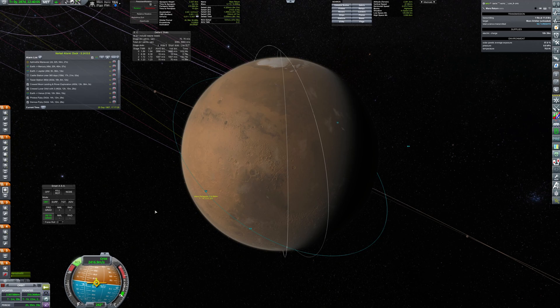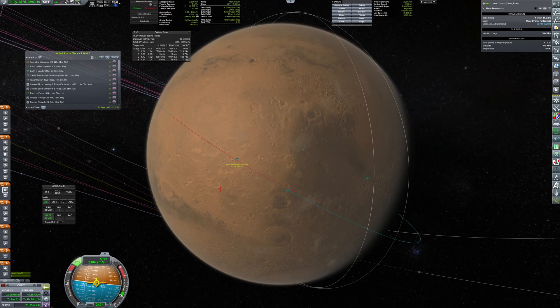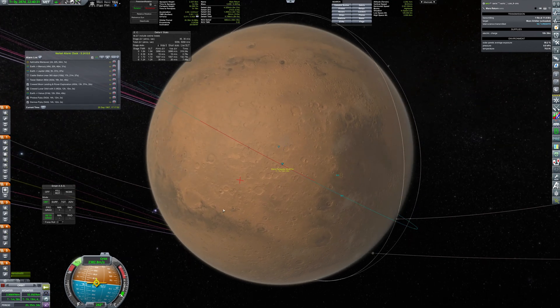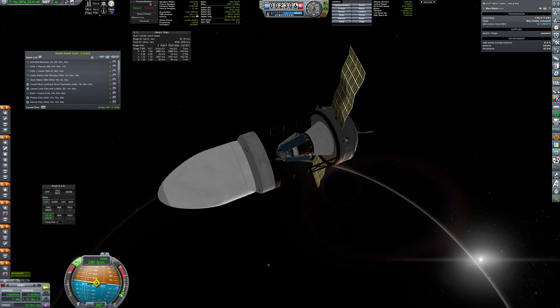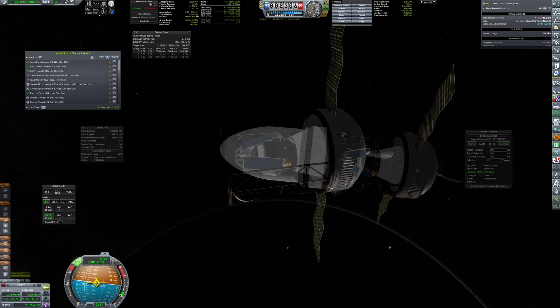At apoapsis, a short maneuver brings the trajectory into the atmosphere. The lander is released from the transfer stage, as well as the orbiter.